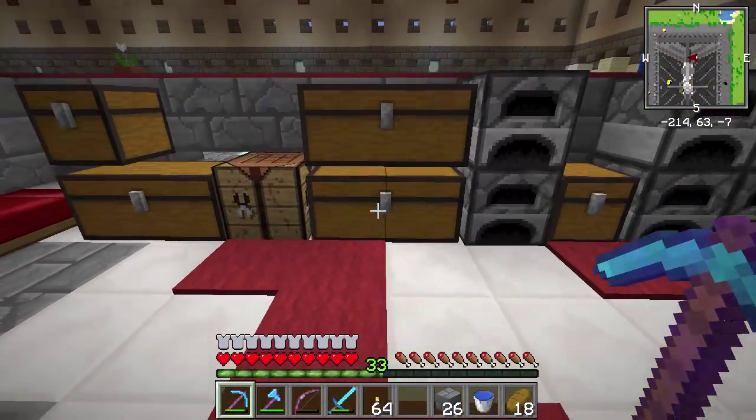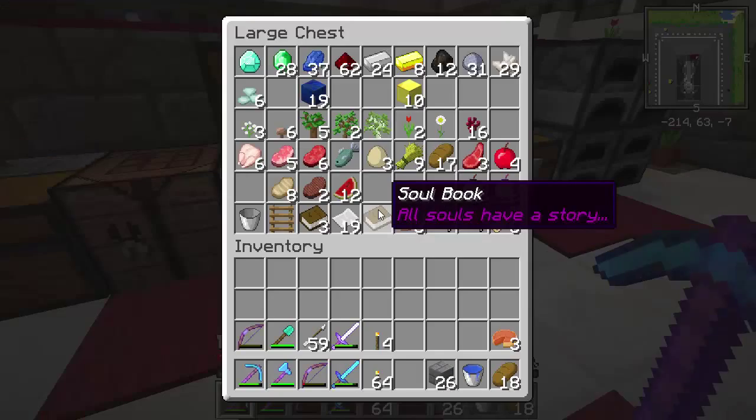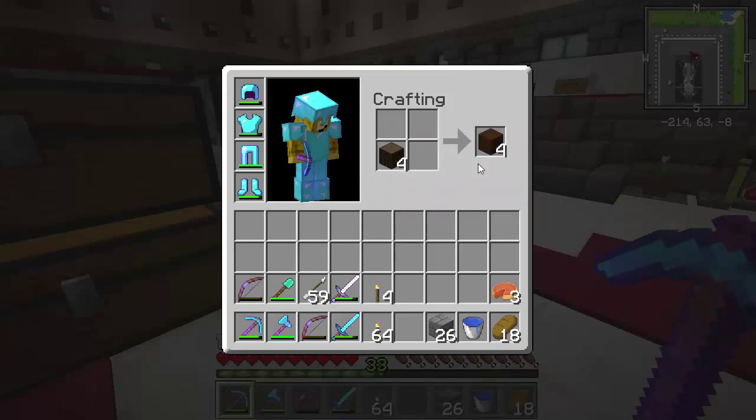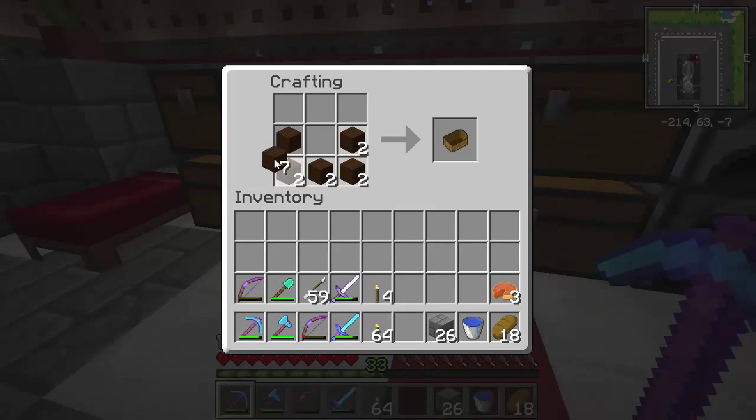Looking at the map, I can tell we're going to need a boat. So let's make a boat. Where is my wood? There we go. Let's make a couple boats, because knowing me, I will probably crash them and lose them. So having a couple boats is not a big deal.